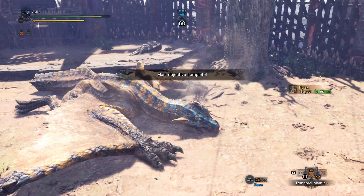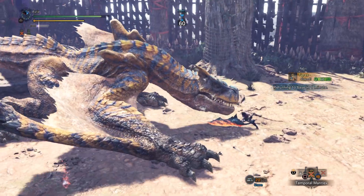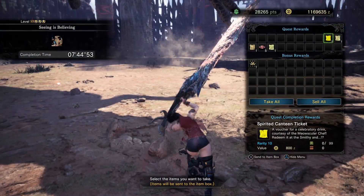And you can claim your ticket reward to craft your new pair of jewel blades. You're looking at the spirited canteen ticket, and then you take it to the smithy — and I guess you don't really ask for a weapon to be forged, you kind of ask for a drink.